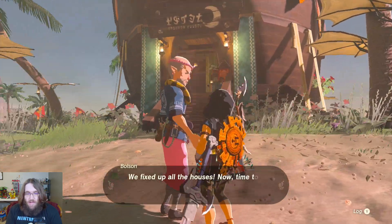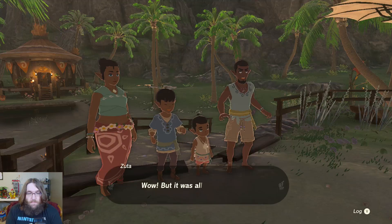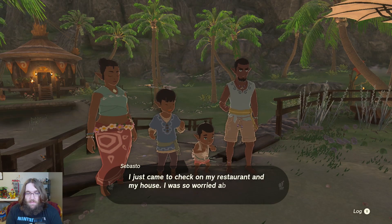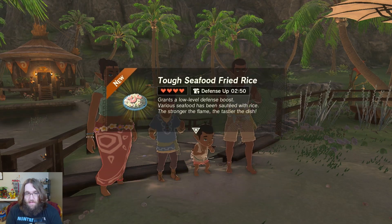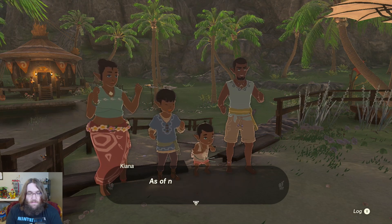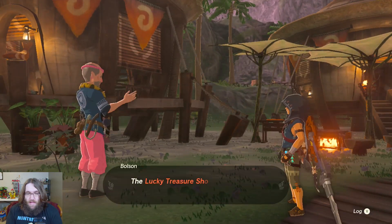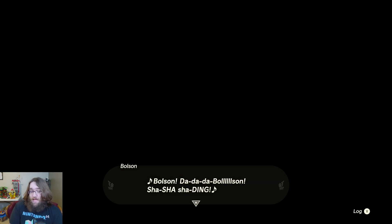Moving on to the next place. The restaurant is all fixed — it was as simple as putting another log in the holes. Tough seafood fried rice — very nice. We just got the lucky treasure shop. That was another tree we had to put in place. Pretty easy! So that should be all of the village fixed up.